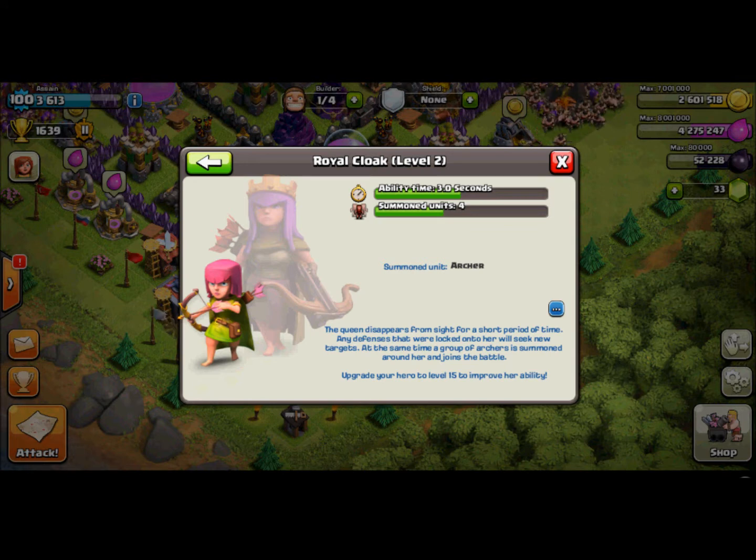And she summons archers. At ability level 2 she summons 4. It starts at level 5, where she summons 3, and then gains plus 1 each time the ability levels up.